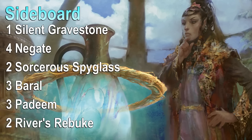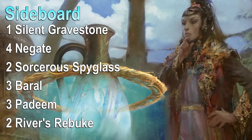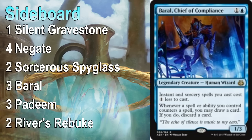The sideboard is fairly self-explanatory. Negate gives us more counterspell options against control — mostly to counter their counterspells. River's Rebuke handles fast aggro decks that fill their board and curve out, buying us the time we need. Padeem is great against decks with heavy removal, since opponents must deal with Padeem before they can Abrade our Reservoir. Brawl is in there largely because Mox Amber is in the deck — we're playing six legends in the sideboard to make Mox Amber tap for mana on late Paradoxical Outcome storm turns.